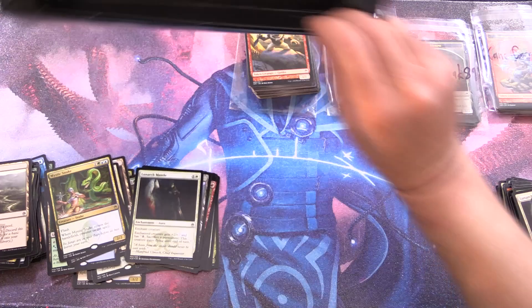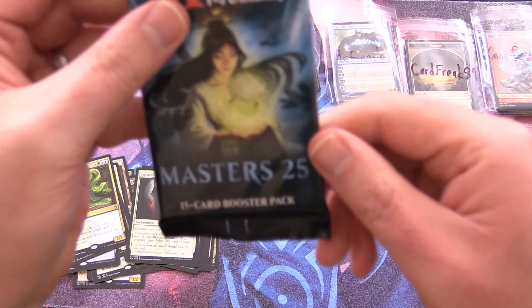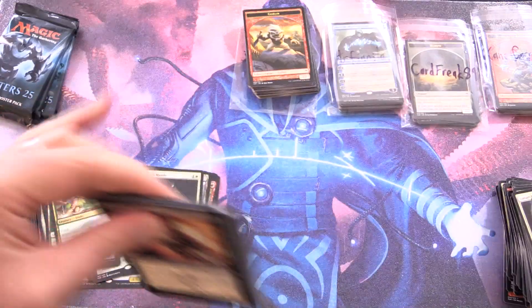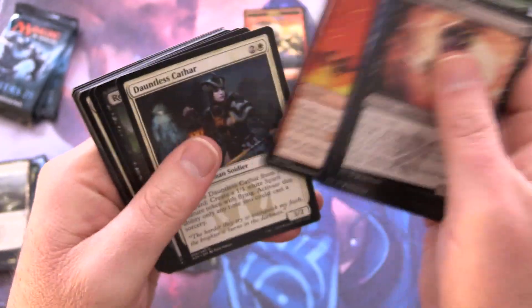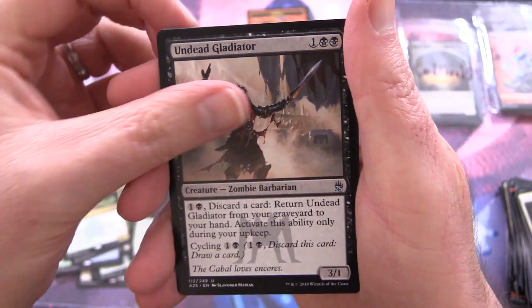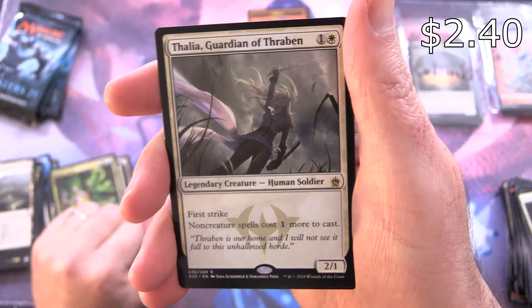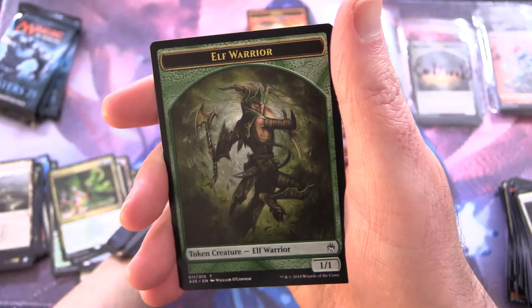We've got four more channel packs left — let's see if anything's hiding in the box. Can we pull some fire in the close? Ruthless Ripper, Crab Kindle, Relentless Rats — is that the one where you can use multiple rats in your deck? Undead Gladiator, Treasure Keeper, Caustic Tar, and Thalia Guardian of Thraben — nice. Foil God's Willing and an Elf Warrior.